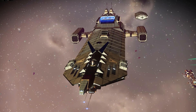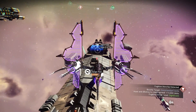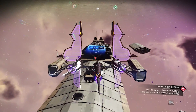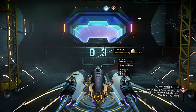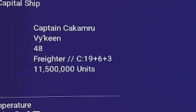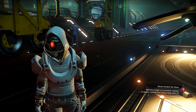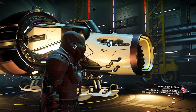That's the amazing system freighter we want. All we have to do is visit the freighter so we can see the class. Let's check the class — and it's C-class. We need to get S-class.